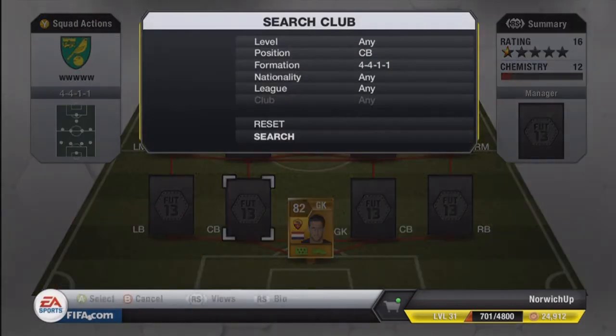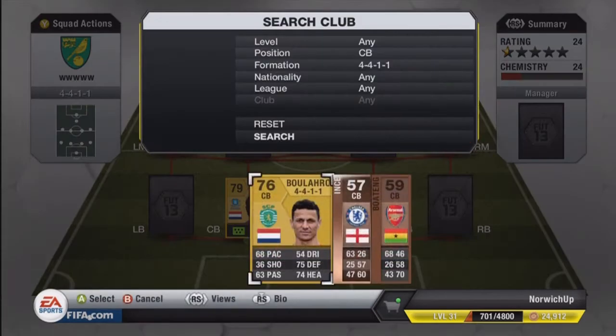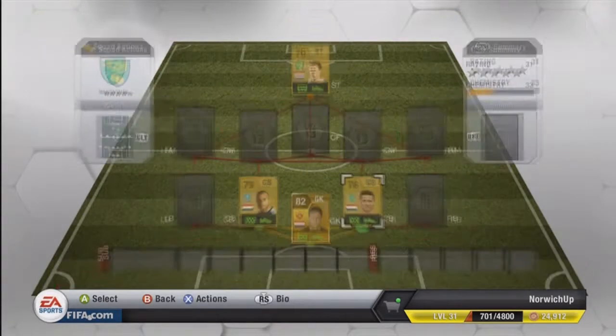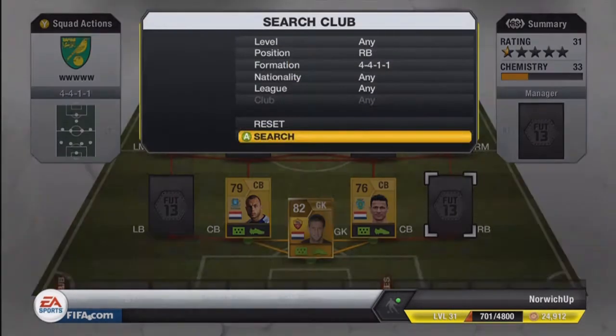The two centre-backs: firstly we have Johnny Heitinger. He plays for Everton. He's got 74 pace, 74 passing, 79 defending and 77 heading. He's not a bad player, though sometimes he does get muscled off the ball because he's only 5 foot 11 — not the tallest of centre-backs, but overall a pretty good one. His partner is Bula Roos, who plays for Sporting. He's got 68 pace, 75 defending and 74 heading, and he's 6 foot. Pretty good defending and heading stats for a non-rare gold.